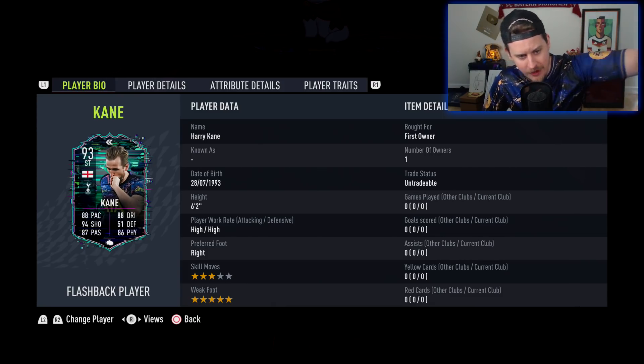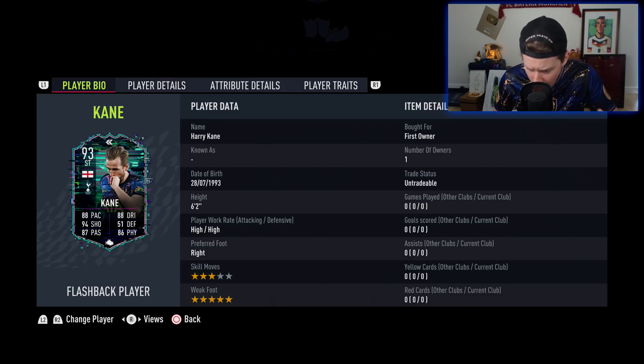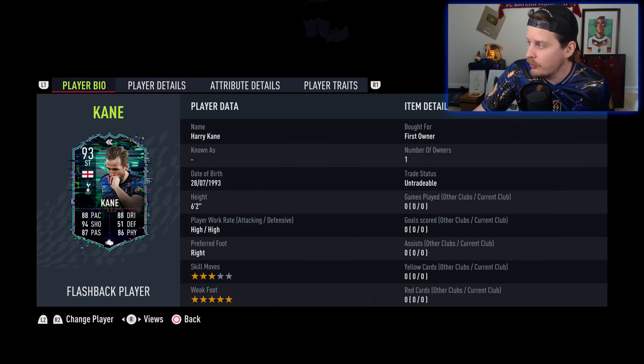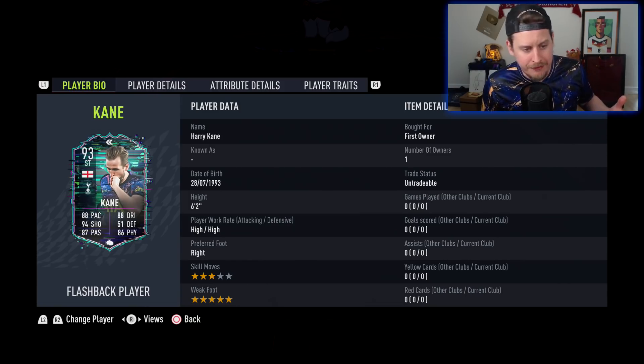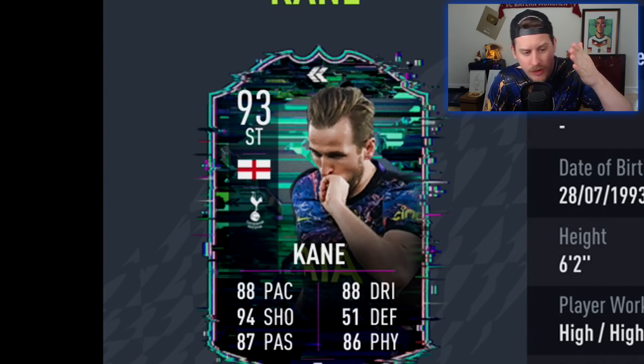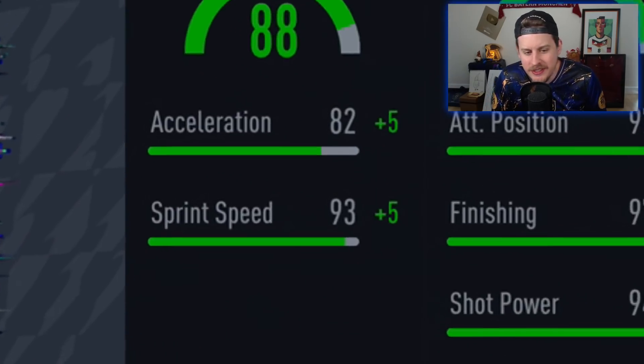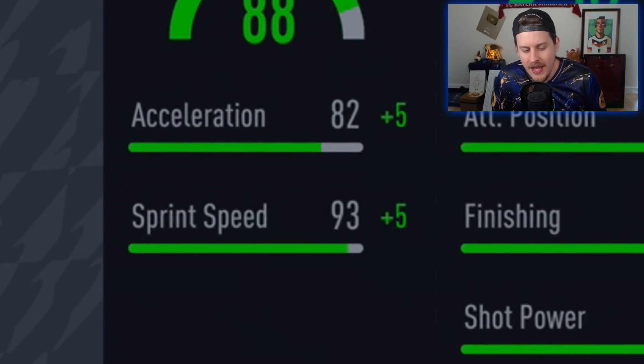Smash like on the episode for Harry Kane — if you guys remember the 'Let's Go Harry Kane' videos from back in the day. If you're new to the channel, hit that subscribe button. Without further ado, let's dive right into it. With a 93 flashback FIFA 18 Team of the Year Harry Kane, you get a go-to dynamic pick, but everyone wants to know the pace split: it's 82 acceleration with 93 sprint speed.